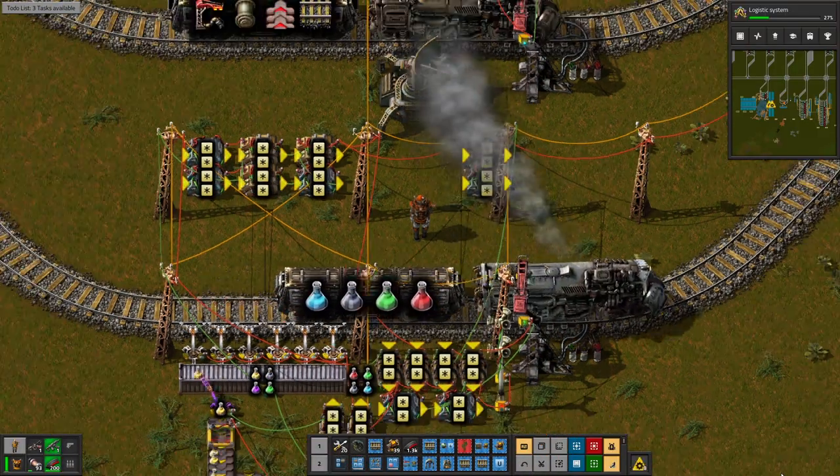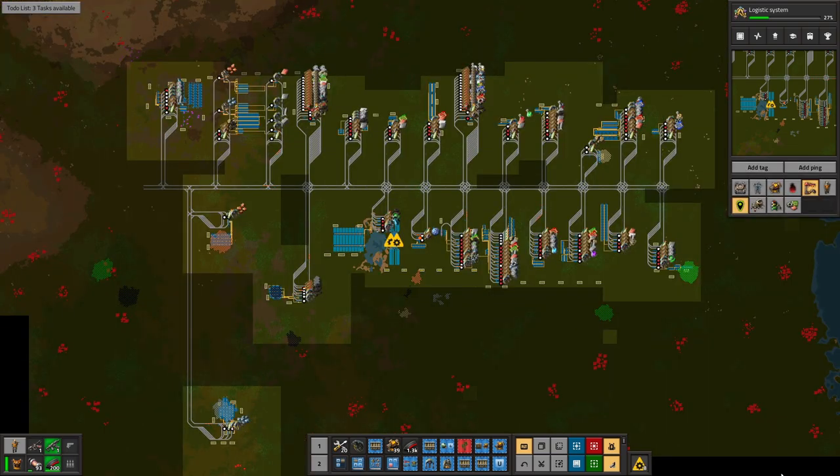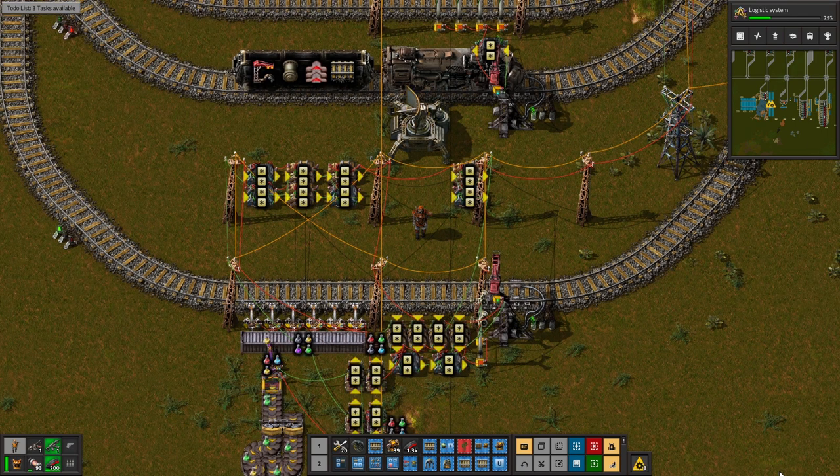Hey, how you doing? This is Kitsch, and you are watching me play Factorio. It's been a while, but welcome back to the on-rails base. This is a base that I started several months ago, back in .18. It's heavily reliant on the train network, as well as the circuit network, in order to make it function. And things were going pretty well, until I took my little break and then completely forgot what was going on inside this base.